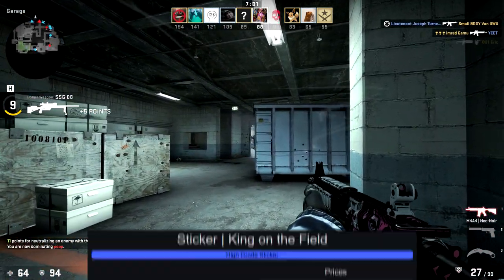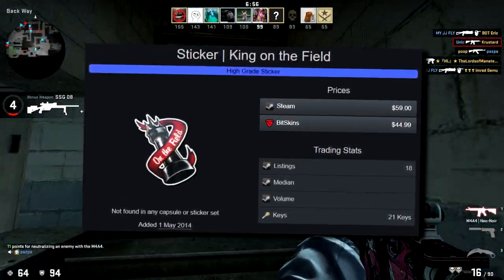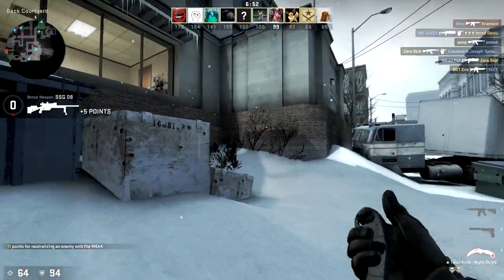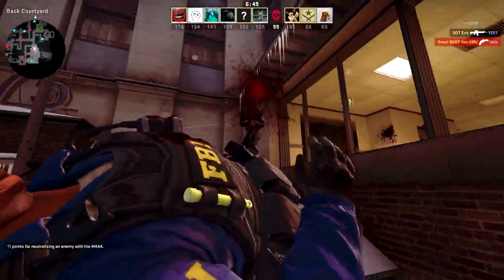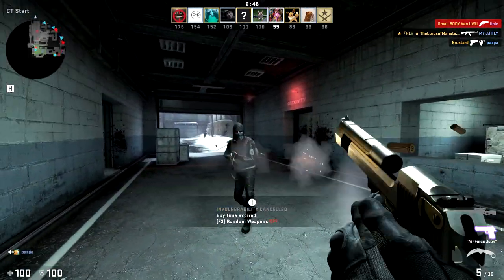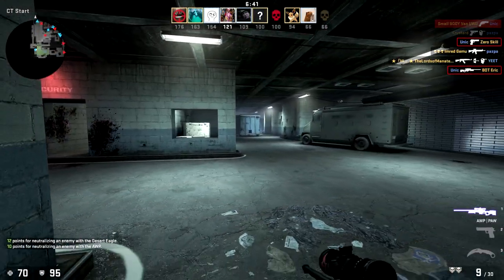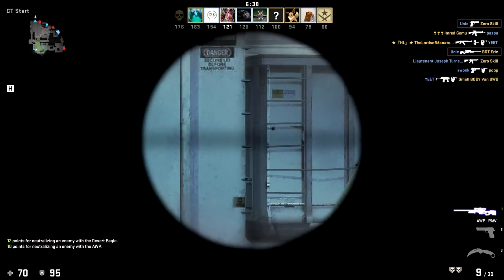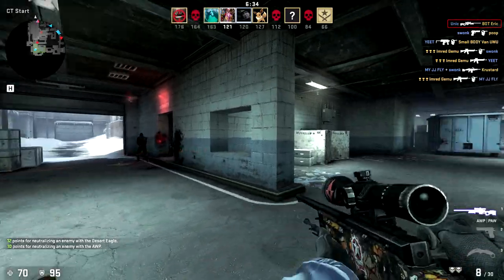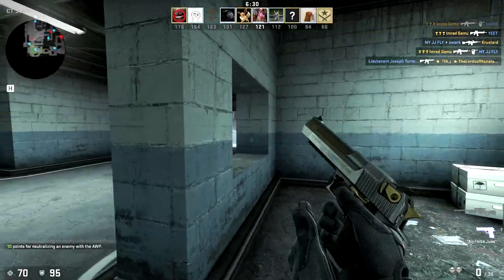For the first one I have to put down the King on the Field. There's only 18 of these on the market. It's a cool looking sticker — I've seen it like once or twice, very very rarely. It's literally like a chess piece and I love that red ribbon or band around it that says 'on the field,' so it's like the king on the field.